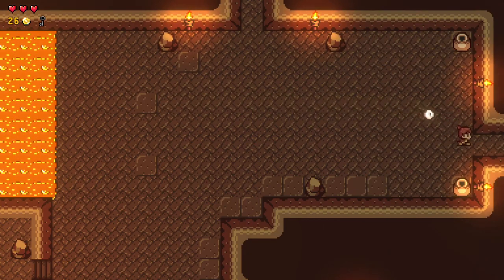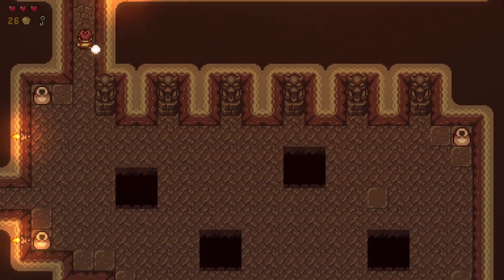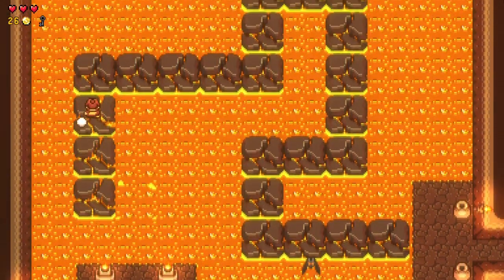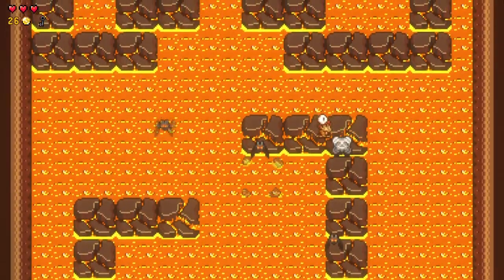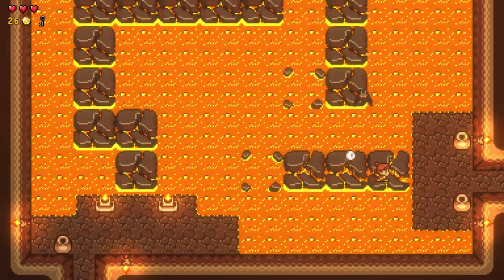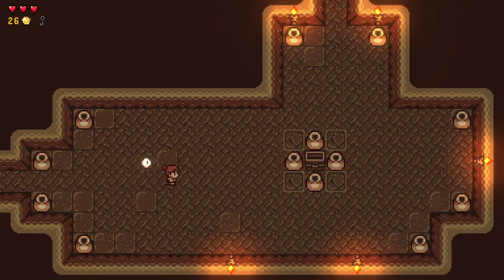Now we have everything we need. We just have to walk across the giant spooky room full of bats over lava and it'll be good. Nothing scary about this at all. Anyone that would be scared by something like this is just a wimp — just absolute wimp — not even worth your time if you're scared at trudging across rocks floating on lava.